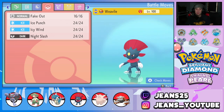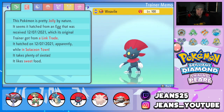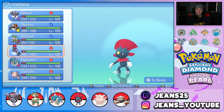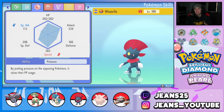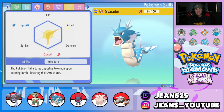Next Pokemon is Weavile — here for fake out flinches and speed control. It has Fake Out, Ice Punch, Icy Wind, and Night Slash: two STAB moves and two speed-control/flinching moves. The item it's holding is the Expert Belt, because I want Breloom to have the Focus Sash instead. Super effective damage will do a little bit more with Expert Belt. Nature is Jolly, with Attack and Speed EVs.